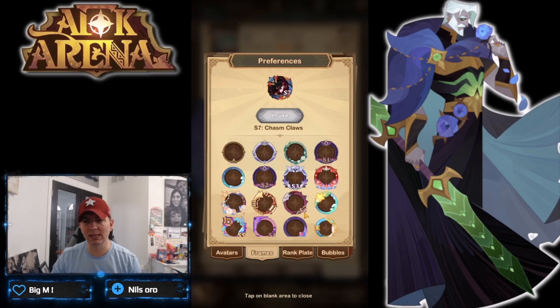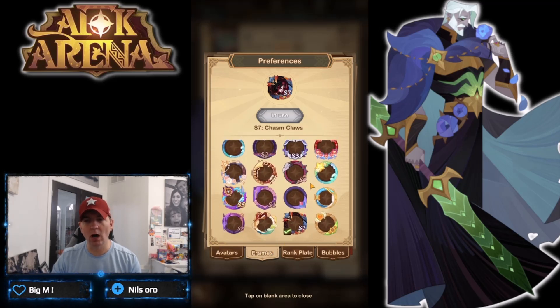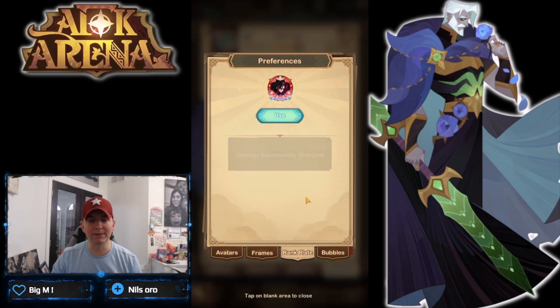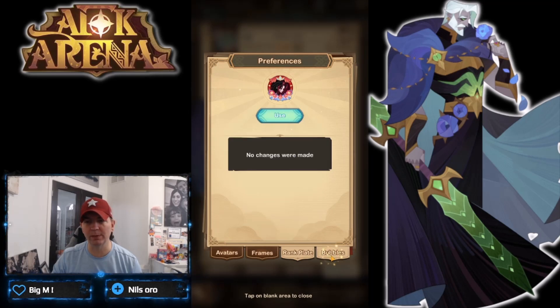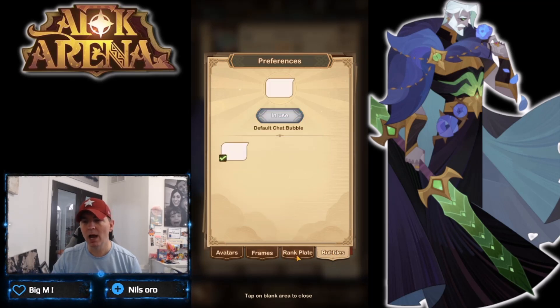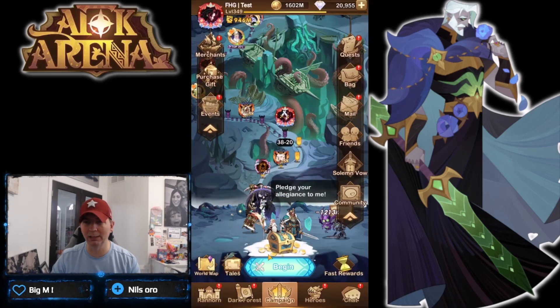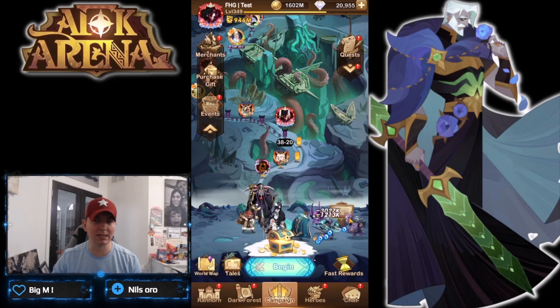It's a quality of life improvement — you can go through, you can actually see your avatars, you can see all of your frames. The layout is awesome, guys. Even though the rake plates and chat bubbles are options we don't use because they've been super expensive to build, this preference tab update is really cool. Little things really make the game a lot better.